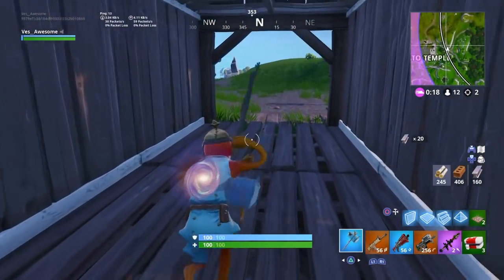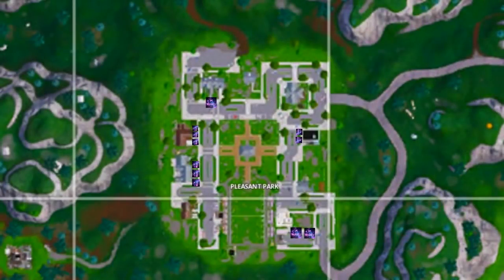I'll be getting right into the next map locations, and that is Pleasant Park. Here's the map location in Pleasant Park. As you guys can see, it's pretty close together. I like going to Pleasant Park better than Tilted because if you guys land at one house and get the three locations, you are one-fourth of the way done. So it's pretty easy — I recommend going to Pleasant Park first, and if you need a last resort, go into Tilted Towers.